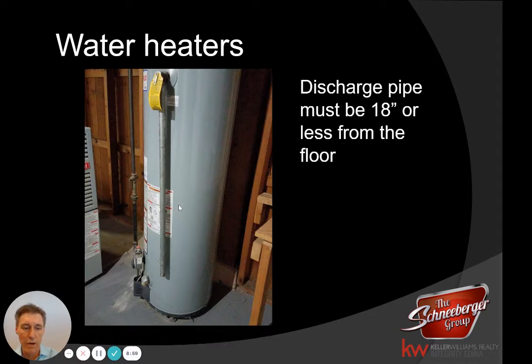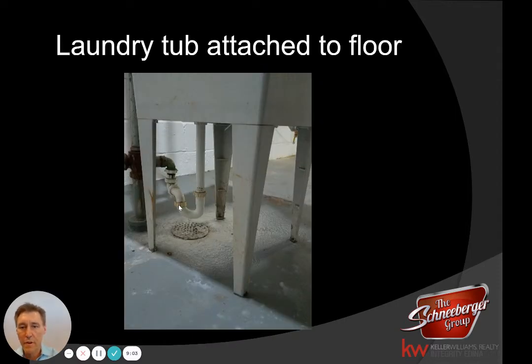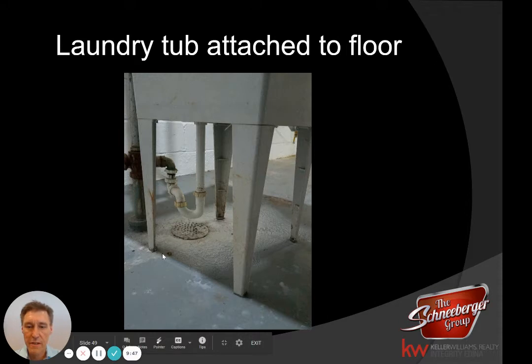With laundry tubs, whether you have the old cement version or a newer one, all the legs have to be fastened to the ground so the tub doesn't wiggle. If it wiggles, the drain pipe might be compromised and could lead to leaking out of the plumbing waste line. You don't have to drill holes into the concrete — I recommend getting a big amount of gorilla glue and putting it under each of the four legs, pressing down onto the concrete. If you jiggle it and it's solid, that's all that's required.